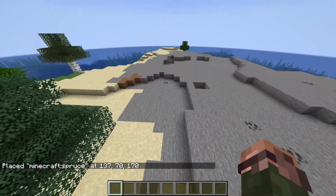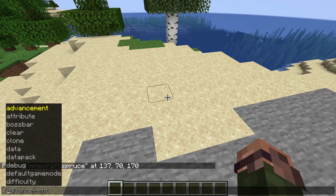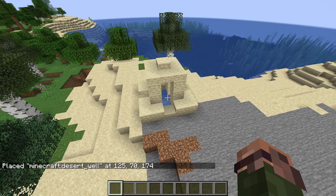The configured features mentioned here are things you'll be familiar with if you've worked with custom world generation before, but basically they include all the smaller things in the game that spawn on top of or inside terrain, including trees, flower patches, ores, and so on.